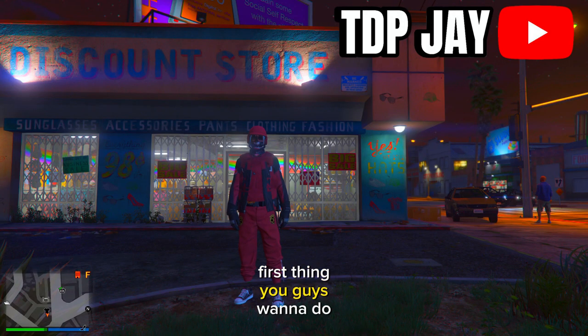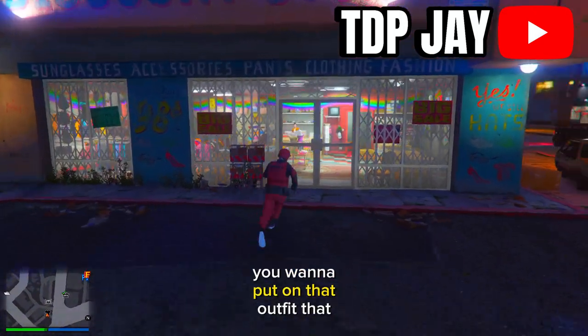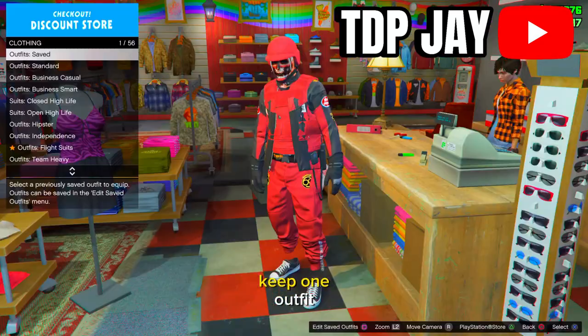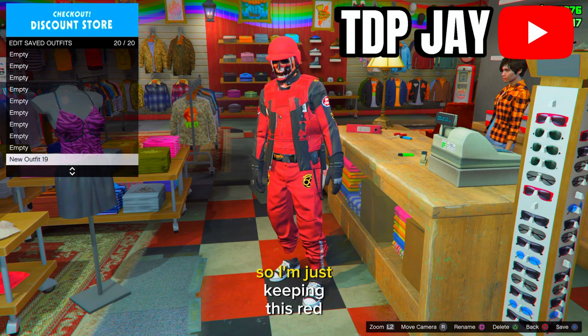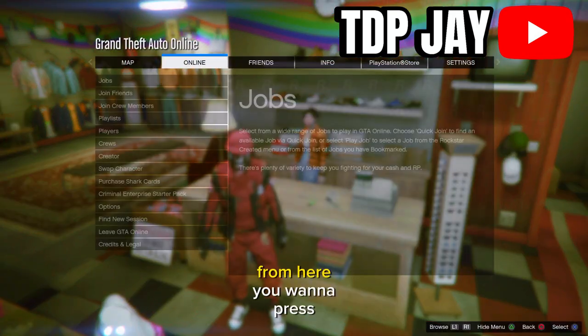First thing you want to do is make your way to any clothing store on the map. You want to put on the outfit that you would like to keep — you will only be able to keep one outfit. So just delete the other outfits and keep the one outfit you want. I'm just keeping this red outfit and I put it in the last slot.